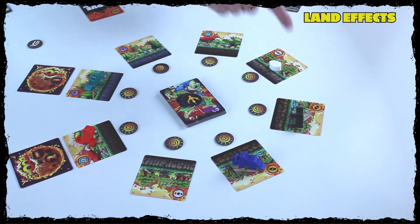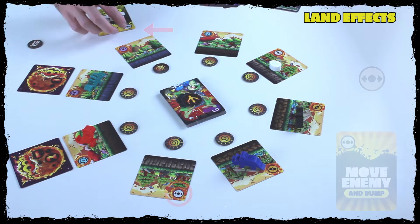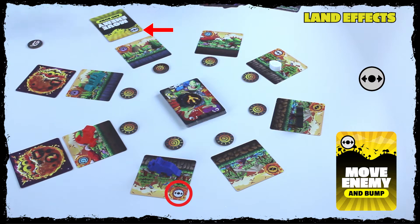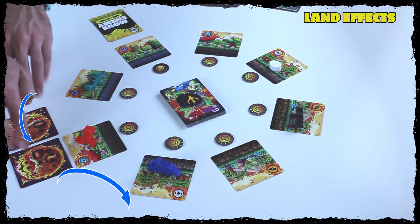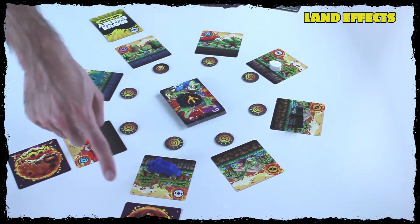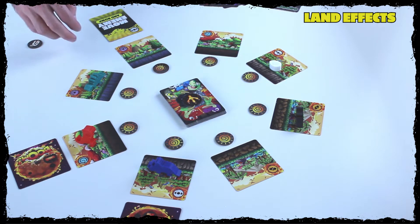I can pick any two adjacent tiles and swap their position. The last one is Move Meteor. Playing Move Meteor, if I'm on that tile with that icon, allows me to move a meteor one position to the left or to the right, just like move cards. Meteors bump — so if I moved it this way, it would bump the meteor in that direction — and meteors also chain bump. You can pick the direction you want to move a meteor, left or right.